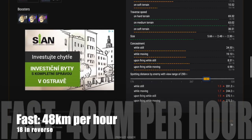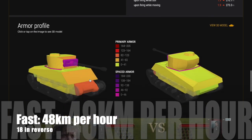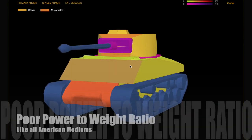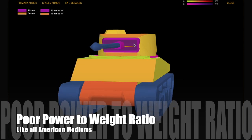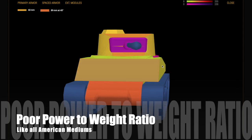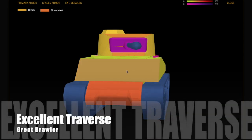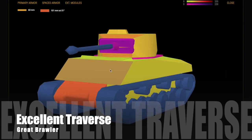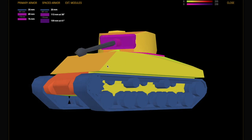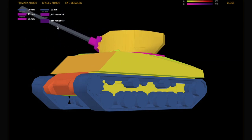It's faster than 48 kilometers per hour with 18 in reverse, so it's mobile and good for peek-a-boo and ambush tactics. However, it has poor power-to-weight ratio like all American mediums, so it's slow from a standstill. It doesn't take off quickly — it's fast once it gets going, but slow from a stop. It does have excellent traverse, making it a great brawler that can hold its own in a brawling situation.